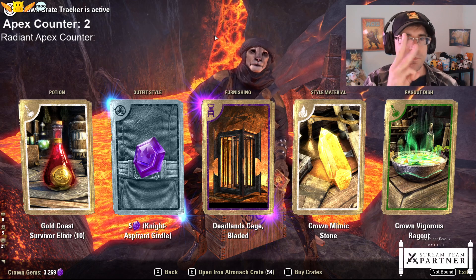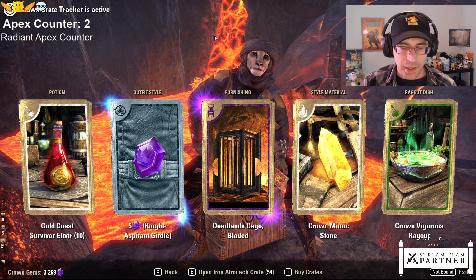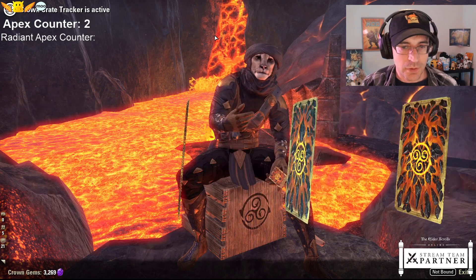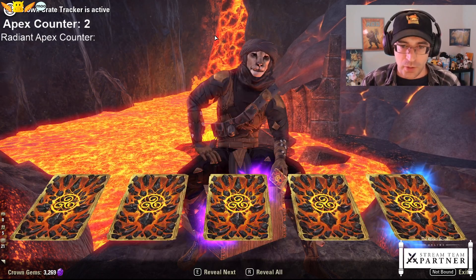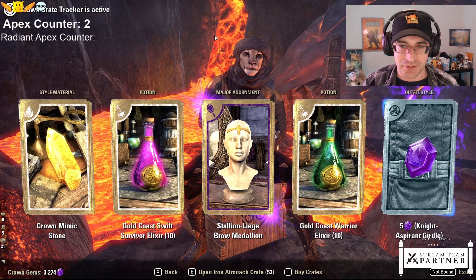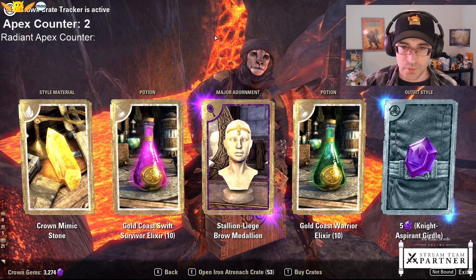Furnishings - there are three new furnishings they added. They have a cage and a chandelier and, I think, a sconce. The cage is probably the best of those because people can do some fun stuff with it. They don't feel anything special like the comets or nimbuses from previous seasons - they're just very static, but could be fun for various things.